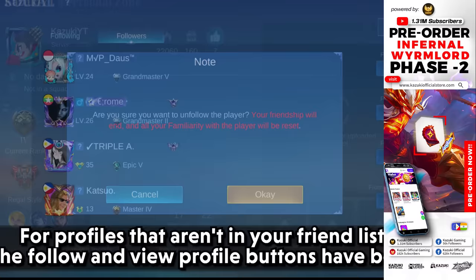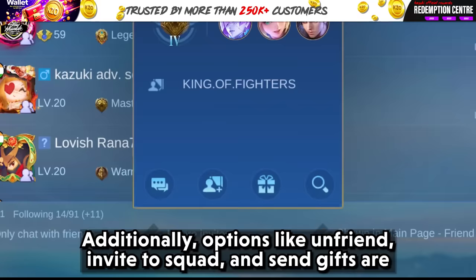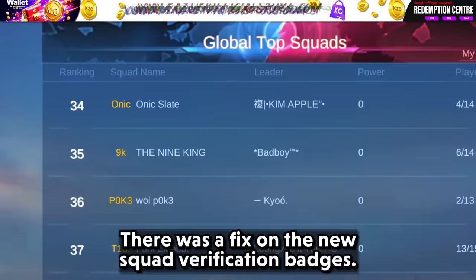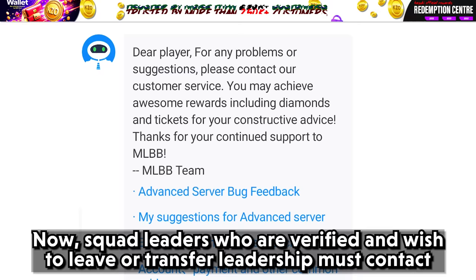For profiles that aren't in your friend list, the follow and view profile buttons have been transformed into icons for a cleaner look. Additionally, options like unfriend, invite to squad, and send gifts are now located in the secondary menu, making navigation more intuitive. Squad leaders who are verified and wish to leave or transfer leadership must now contact customer service to proceed, ensuring proper management and control over squad changes.